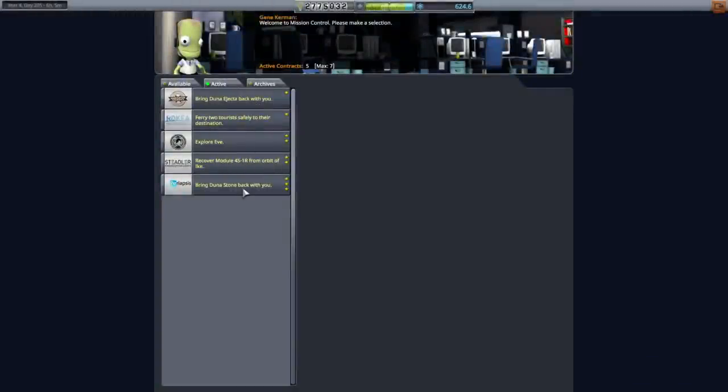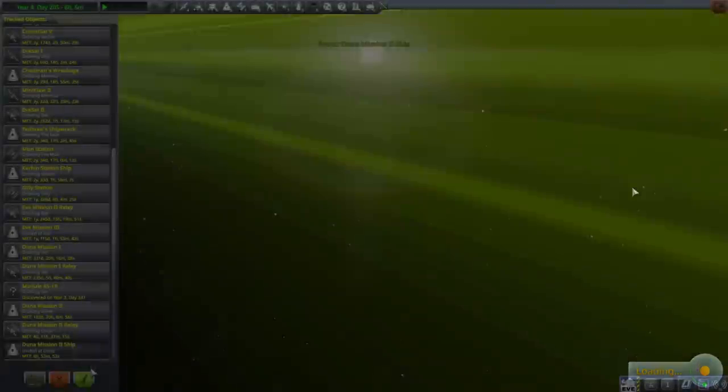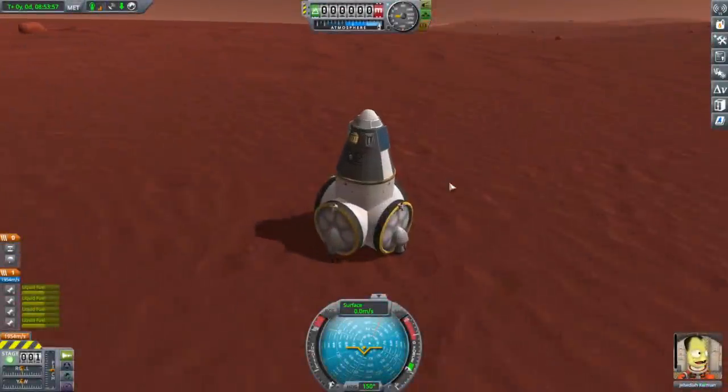Space Center. We might be in the wrong location — Duna Stone. Gosh darn it. Eastern Canyon, Midland Canyon, or Highlands. Well, shucks. I'm guessing that when they say 'suspect,' it doesn't mean there's a chance of finding it elsewhere. So alas, I have failed. I failed Jeb. Poor Jeb — went all this way to get the Duna Stone and couldn't pick one up.